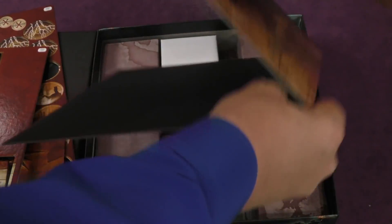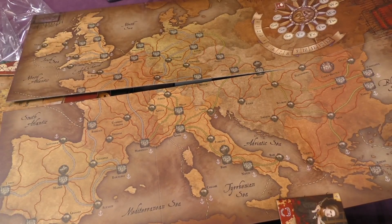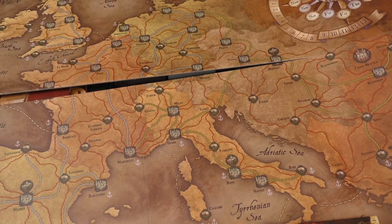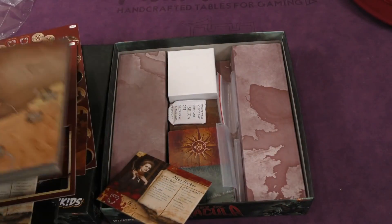Here is the big giant board for Fury of Dracula. Yeah, that looks about the same. It's a little muted — I think I wouldn't mind a little bit of color on the map.